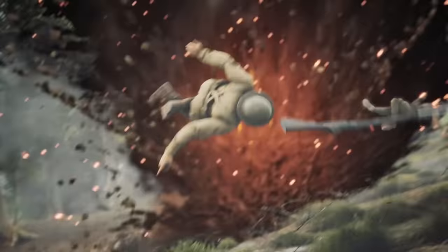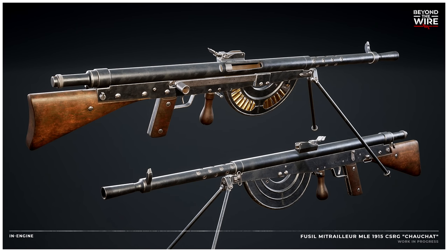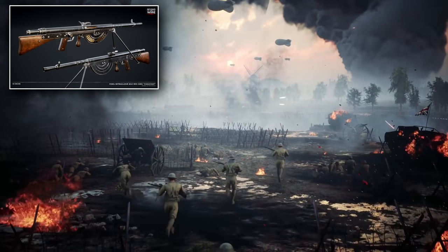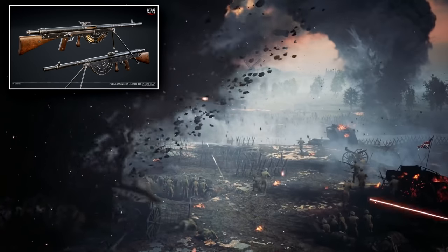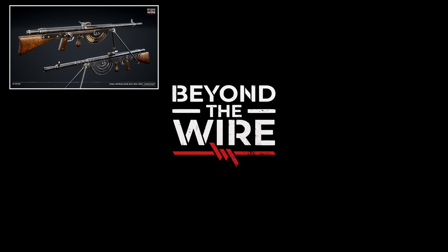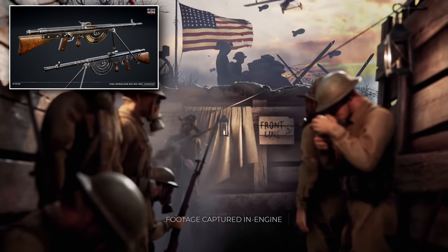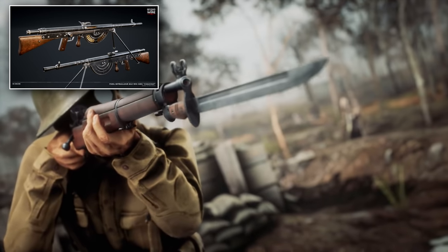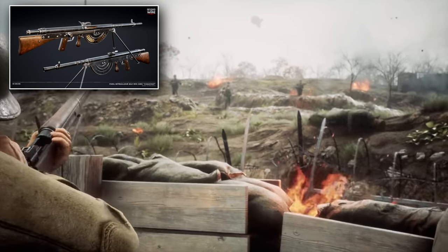The other machine gun on the list is a French one — the Chauchat. When compared to other weapons of the time it looks decidedly odd, but this weapon really pushed forward what it meant to use machine guns during combat. Designed by a committee, it was intended to be carried into battle by just one person rather than a full machine gun squad, bringing the firepower of a stationary machine gun in a portable package. It included a pistol grip, an inline stock, a detachable magazine, and select fire options, making it a really effective weapon if you could keep it clean. But in the muddy trenches of the Western Front, low quality metal and the open magazine design meant mud could easily get into the mechanism, causing jams.